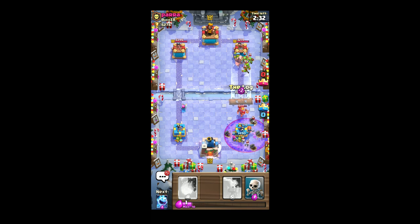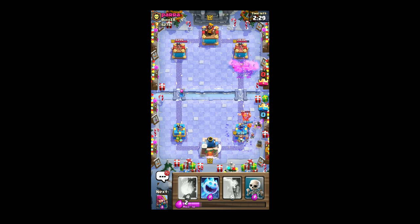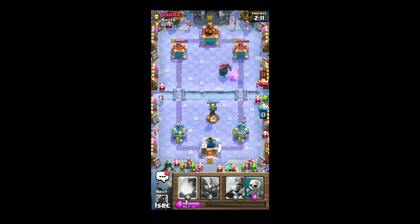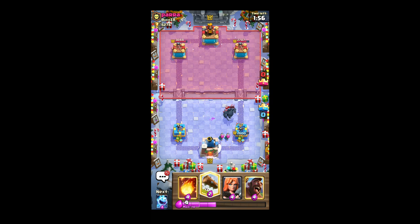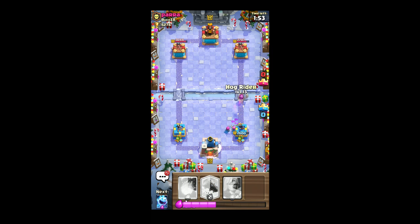Not bad, not bad. Let's put the ice bird here — it can actually move the walker faster in the back. With the infernal tower it should be easy to take the PEKKA; Scalis is just to distract. Usually whoever plays the PEKKA plays with... nope, go away. Now I can play the hog once again.